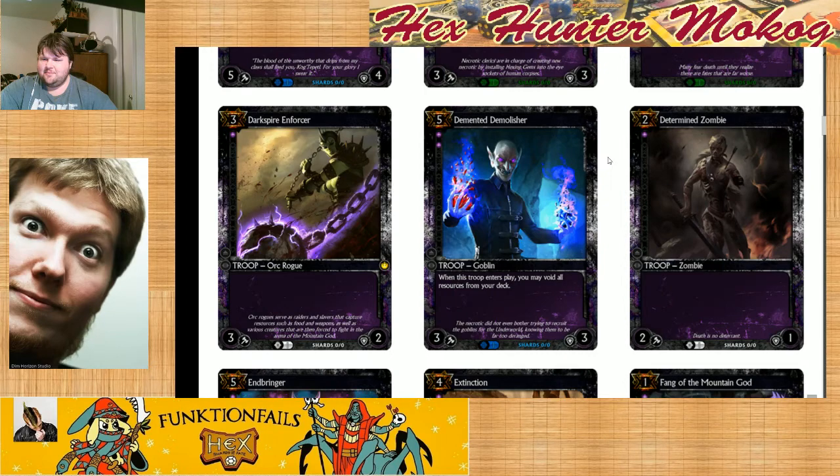I'm not convinced that Determined Zombie is determined enough. I read the flavor text on the Demented Demolisher — it says the necrotic did not even bother trying to recruit the goblins for the underworld, knowing them to be far too deranged. The entire awesome thing about the necrotic is that they convinced the dwarves — who are incredibly, ridiculously deranged — to join them. So I have a flavor issue right now. That means they need to create a third faction for the goblins.